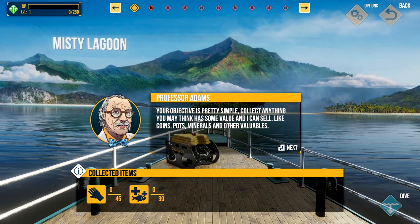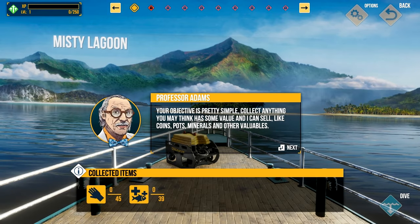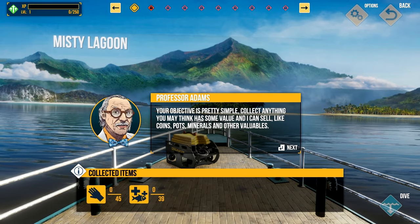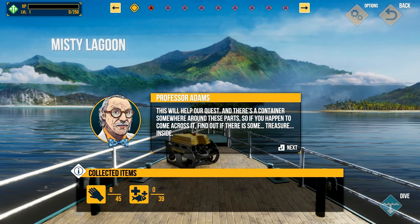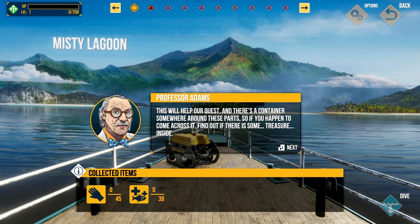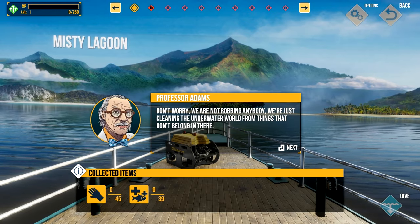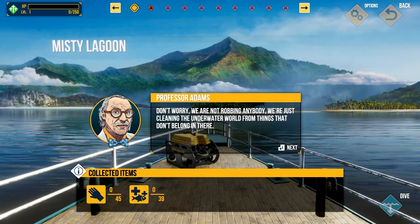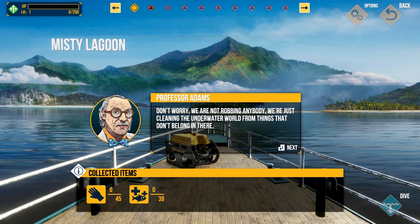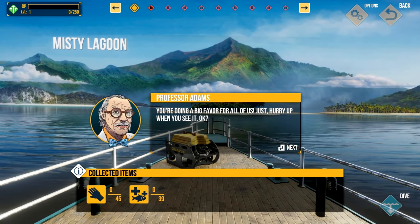Your objective is pretty simple: collect anything you may think has some value — coins, pots, minerals, and other valuables. They won't give me research grants anymore, so I need you to sell this valuable treasure. There's a container somewhere around these parts, so if you happen to come across it, find out if there's some treasure inside. He means like a Tupperware container full of cocaine. We're just cleaning the underwater world from things that don't belong in there — you're trying to explain away your argument, professor, but you're just making yourself sound worse.